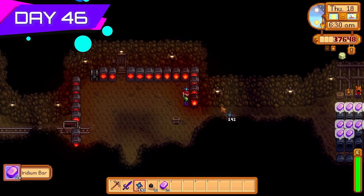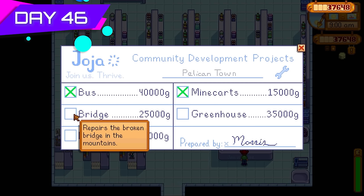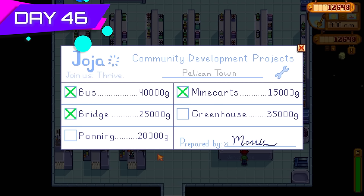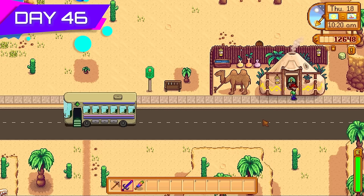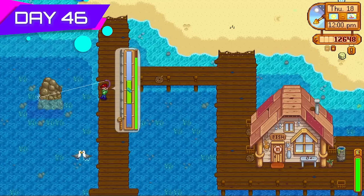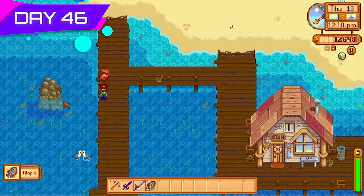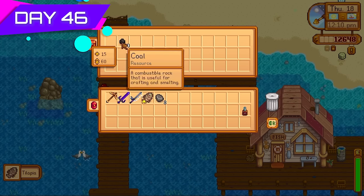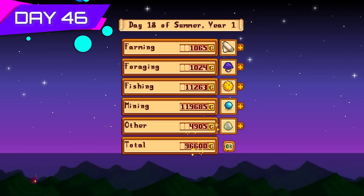Processed all the lovely iridium ores into bars to make even more money. Used the profits to get the bridge upgrade, giving me access to the quarry. Got a magic rock candy on Thursday by trading in prismatic shards. Did more fishing — any extra stuff in the fishing treasure chest is a bonus. Look at all the money I made today — most came from iridium bars but a decent bit from fishing as well.